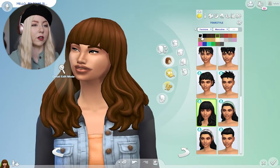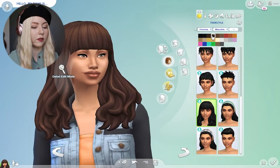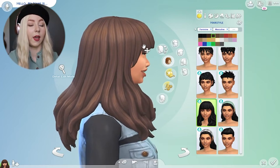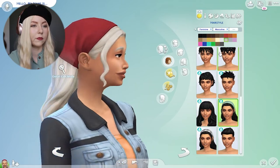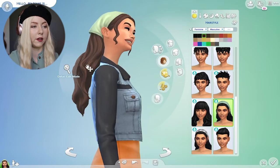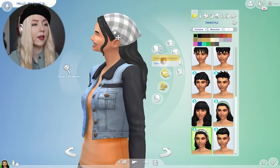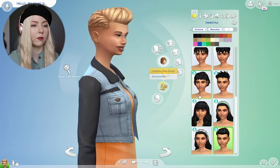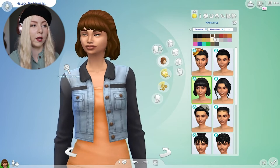This is a cute hairstyle. The bangs are a little chunky for my taste — I know Deli was talking about that with the Snowy Escape pack. Oh, I really like it in that color. I love this hair — we needed more longer hairs, so I'm really glad it doesn't cut off. It's pretty long. This one does not appear to be broken. And then they have a little checkered one. So far, love the hairs — so pretty.